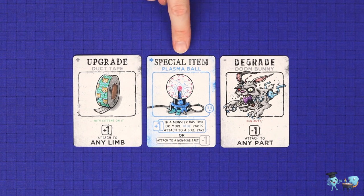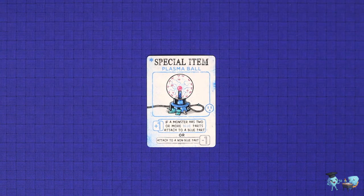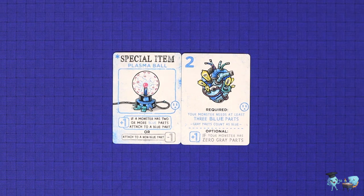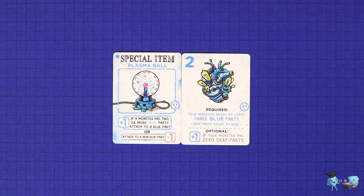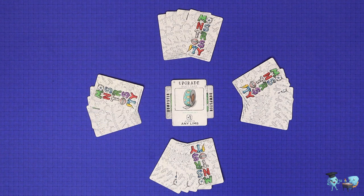You may shuffle in the special items, which are modifiers like upgrades and degrades and can be played on any non-torso body part in the same manner. These each have a symbol on them which can be combined if they match the symbol on your heart. If a special item is played as an upgrade and you match, you gain an extra point; if it's played as a degrade but it matches, then you'll gain one point instead of losing one. There is also a 2 vs. 2 team variant in which all players still create their own monsters, but try to help their teammates sitting opposite build the best monster they can, and the team with the highest combined score wins.